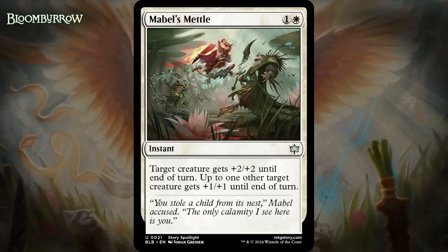Next up, it's Mabel's Metal, which for one generic and a white is an uncommon instant. Target creature gets +2/+2 until end of turn, and up to one other target creature gets +1/+1 until end of turn. So this is a trick with some real two-for-one potential, as those two buffs can really alter combat in the right situation. However, the best combat tricks tend to either be 1 mana or have some effect that also makes a creature way harder to kill with removal, and this doesn't do either of those things. But it does have the extra upside of being in a set with Valiant, where you can potentially trigger two different creatures that have Valiant with one card — and that definitely matters. It's a quality trick — I'm giving it a C.